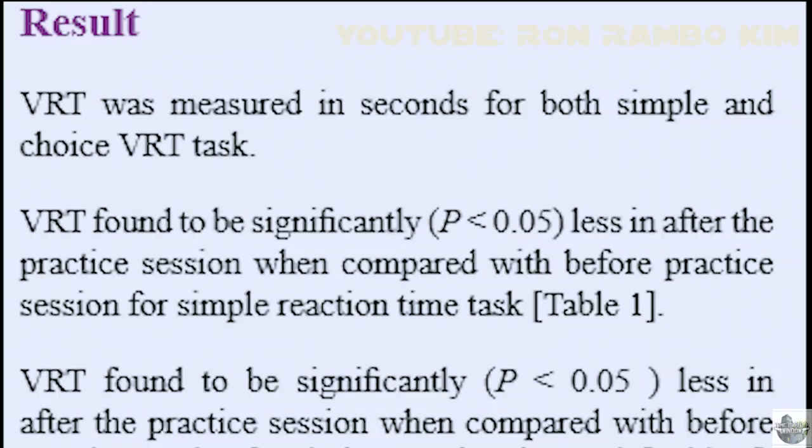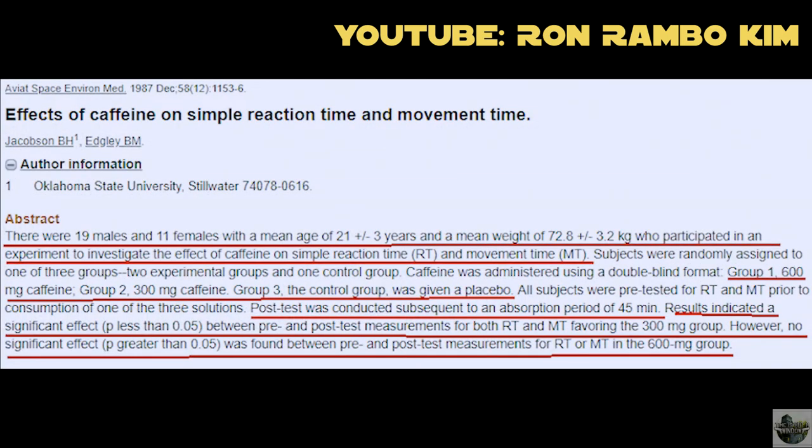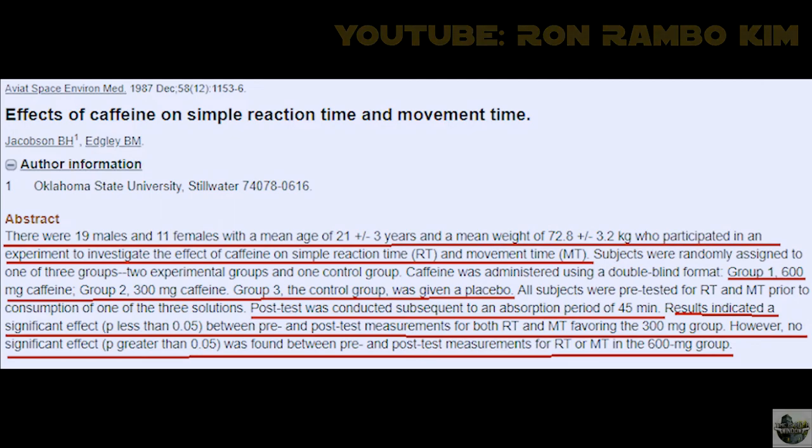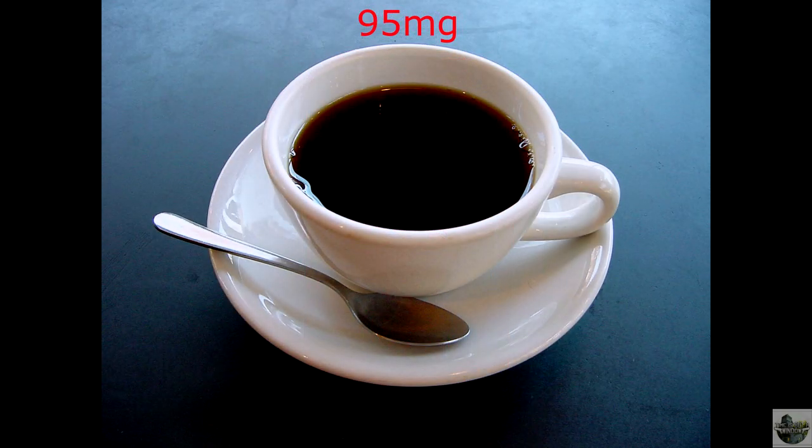Now let's talk about actually improving your natural reaction time. Is it even possible? Studies have proven that reaction time does decrease with practice — but it's something you have to work at gradually over time, like working out. You could also take the lazy route and use caffeine. Tests found that 300 milligrams of caffeine causes a significant decrease in reaction time, but going above 300 milligrams had no significant additional effect. A can of Coke has about 29mg, a cup of coffee about 95mg — so roughly four cups of coffee 45 minutes before a match. Meanwhile, due to my heart condition, I haven't had caffeine since I was 14.